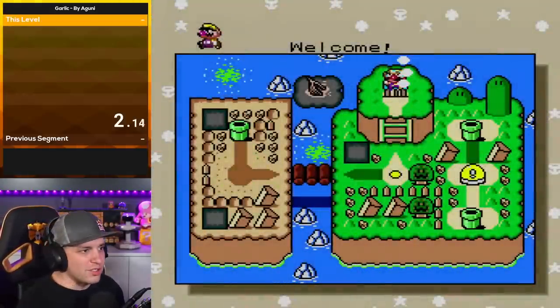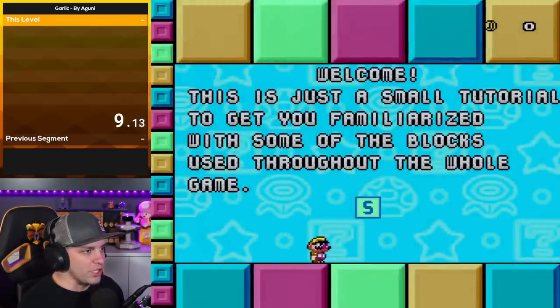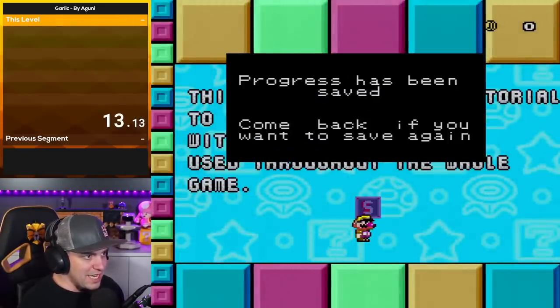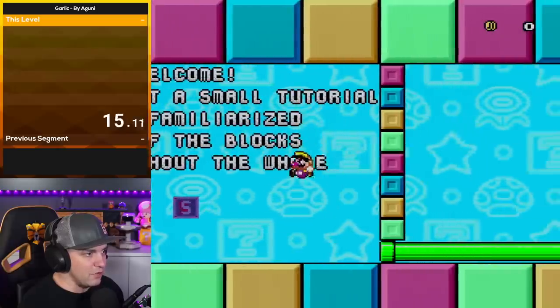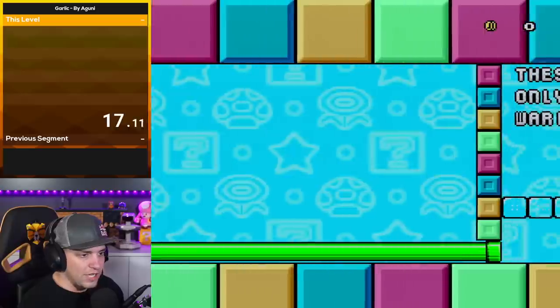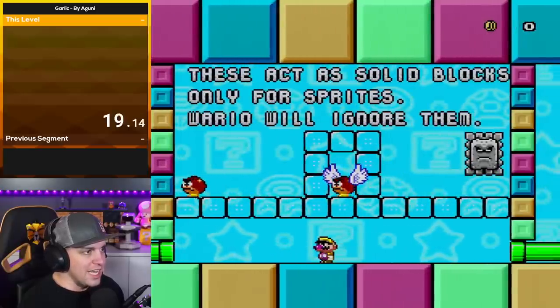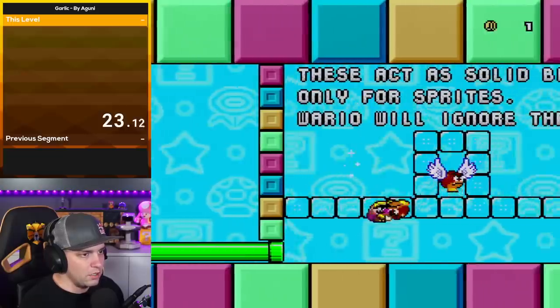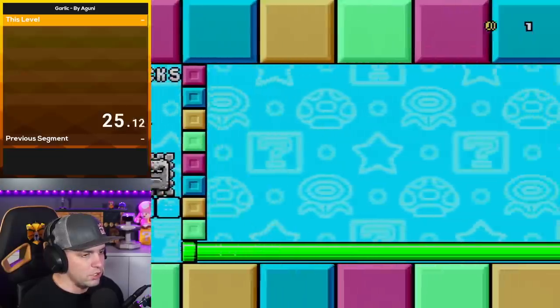Wario, start. Welcome. Man, no title screen? No opening screen? Welcome. This is just a small tutorial to get you familiarized with some of the blocks used throughout this game. Progress has been saved. Come back anytime if you want to save. Okay, cool. Small little pipes — these act as solid blocks only for sprites. Mario will ignore them. Interesting.